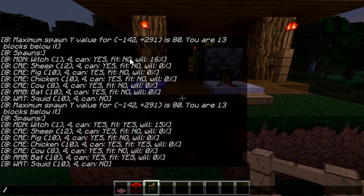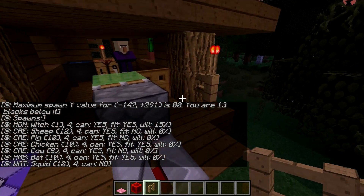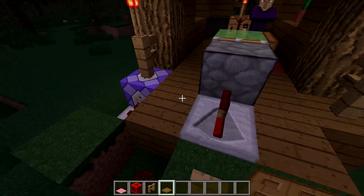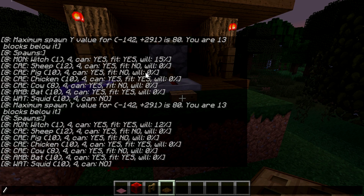We can see we get 'no' for one tick, proving that the hitbox of block 36 is accurately reflecting the state of the trapdoor. Because if we place the trapdoor on the side, the witch can spawn during any tick of this sequence.